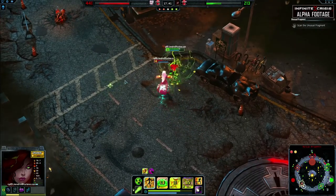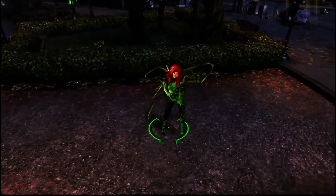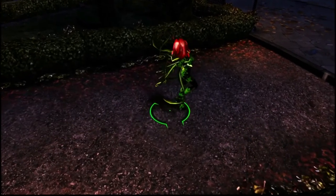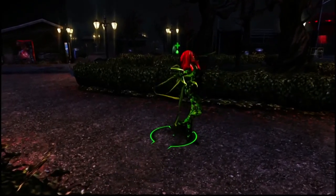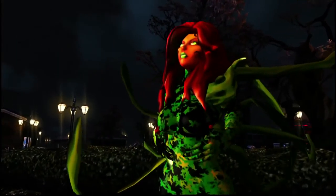Surveillance Camera will help Poison Ivy keep an eye on the enemy team and help keep her teammates safe. Poison Ivy does well with a mix of both power damage and cooldown reduction. This will allow her abilities to be strong in potency while increasing the frequency in which they can be used.